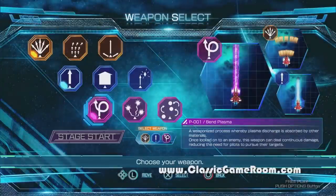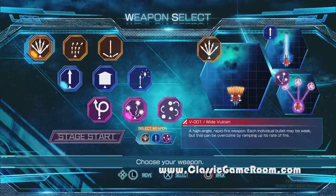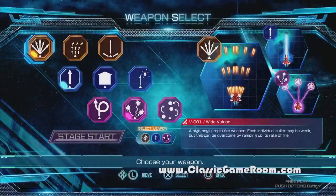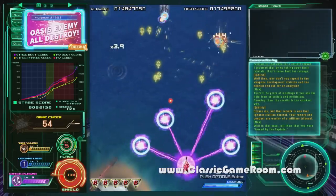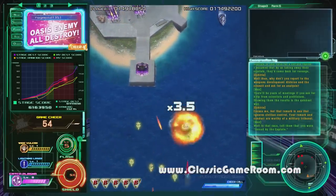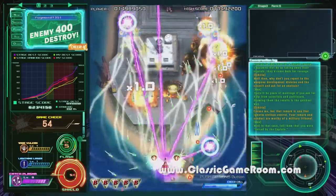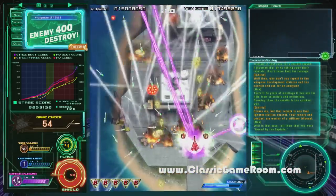Who's got two thumbs, bat wings, and a dolphin tail and likes to blow things up with spaceships? That's right, this guy. It's Raiden 5 being played here on the PlayStation 4.